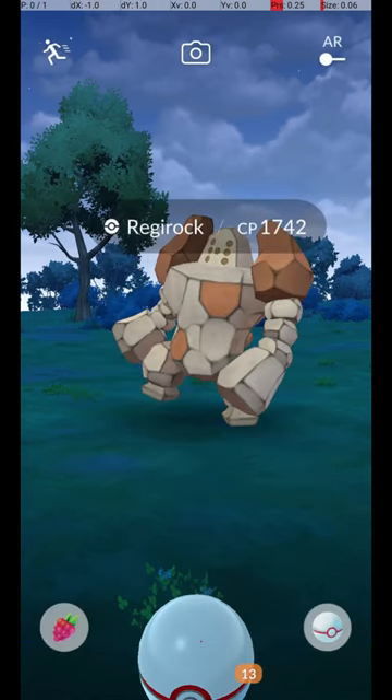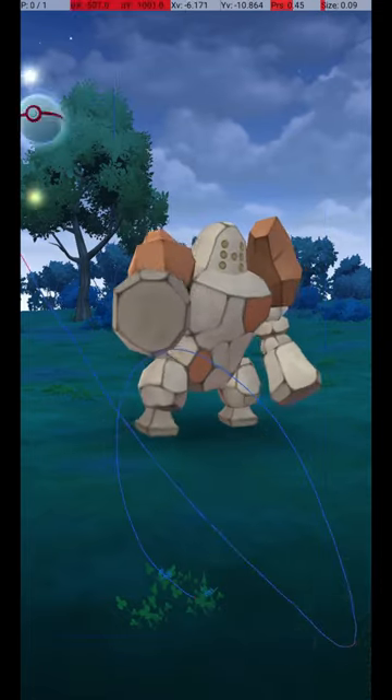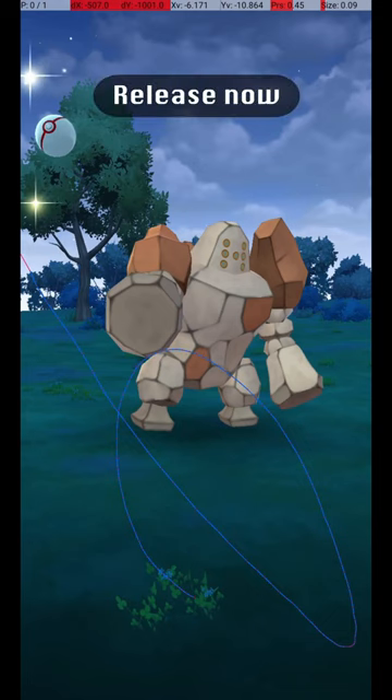Then, wait until the Pokémon attacks. Once it starts its attack animation, you can throw the ball. Start the throw when its arm is pointing directly at you, and release the throw just as it begins to move back to its normal position.